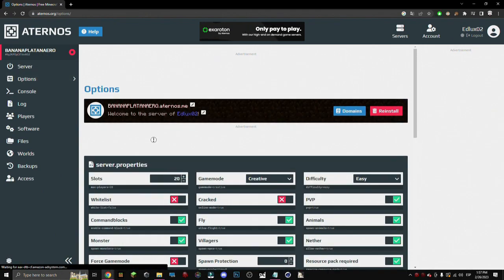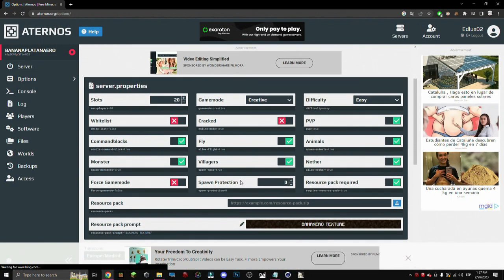First of all, we go to Options, scroll down to where it says Spawn Protection, and we set how much spawn protection we want. For example, if we want 10 we put 10, but if we don't want any we just put 0. So imagine we have 1 and we want to remove it — we put it to 0 and press Save.